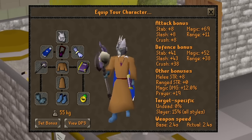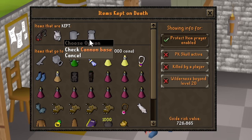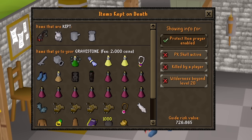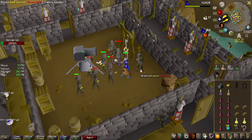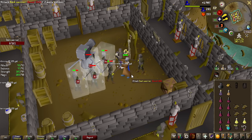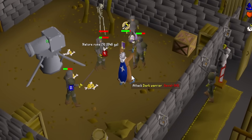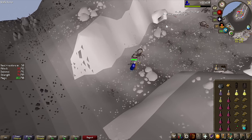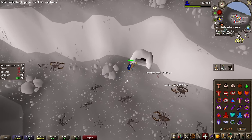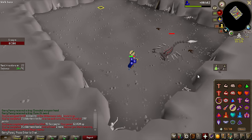This is the gear we're going to be using: the Ursine Chainmace for melee tasks, and for any task I can ice barrage, I have the Accursed Scepter. A lot of tasks in the Wilderness are barrageable for insane experience and kills per hour, so probably most tasks will be magic. Discounting the cannon, we're only really risking around 400k including the ether from the weapons. I can just barrage the dark warriors in the middle with a cannon and complete the task in no time — so much better than before.